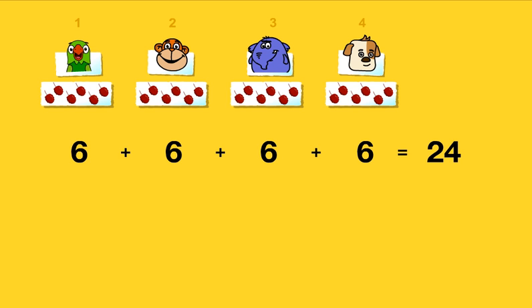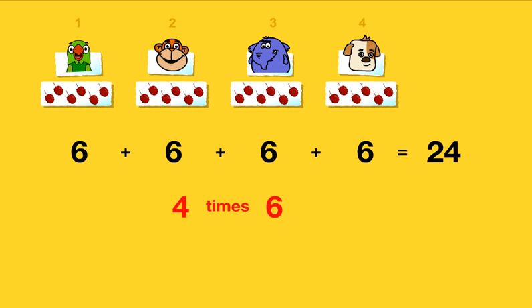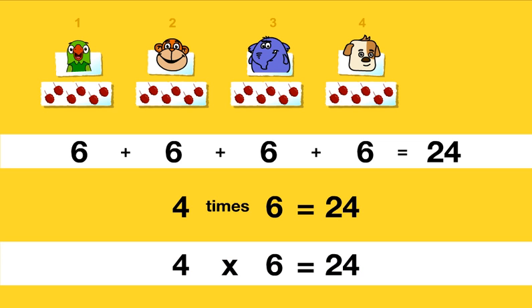Let us look at six plus six plus six plus six equals twenty-four in another way. Each person has six mulberries. Four people — so altogether we need four times six mulberries. Four times six. We can also say this as four into six. This also equals twenty-four. So we see that six plus six plus six plus six is the same as four times six.